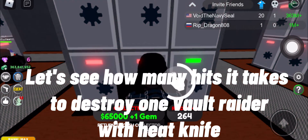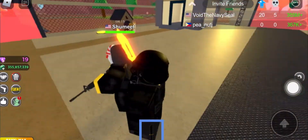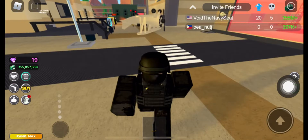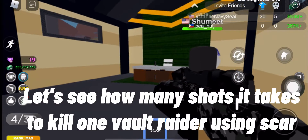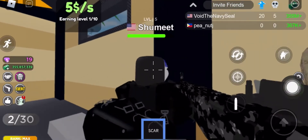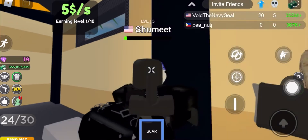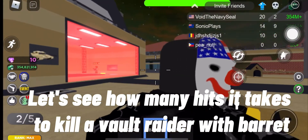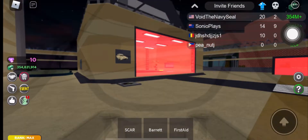Let's see how many hits it takes to destroy one vault raider with heat 9. That was 5 hits. Let's see how many shots it takes to kill one vault raider using star — 1 shot. Another test: 1 shot.